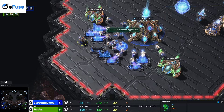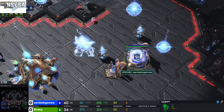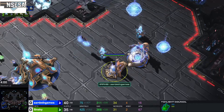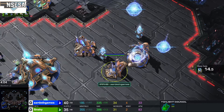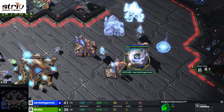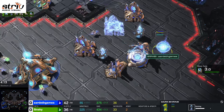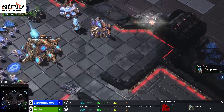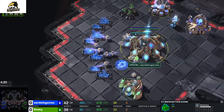Sardeth has thrown out an Adept to kill off the scouting probe that was sitting there. The Adept is kind of a ranged attacker. Looks like Snakey is also going ahead and getting a Dark Shrine, which is going to give him some powerful invisible units.